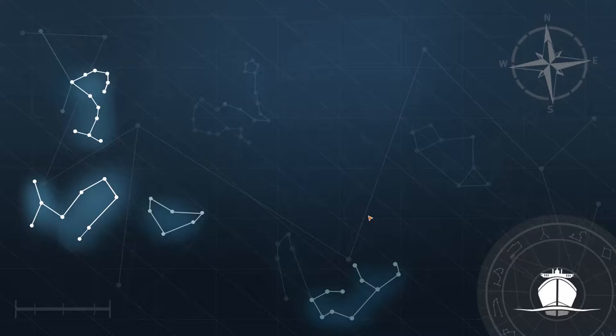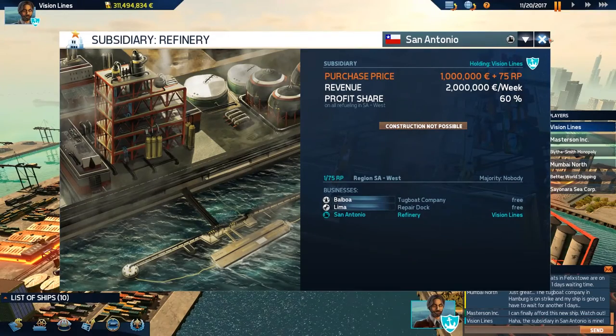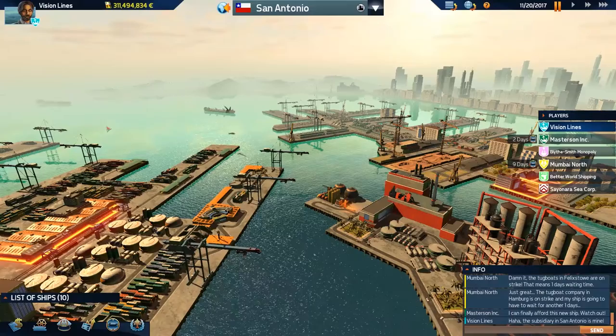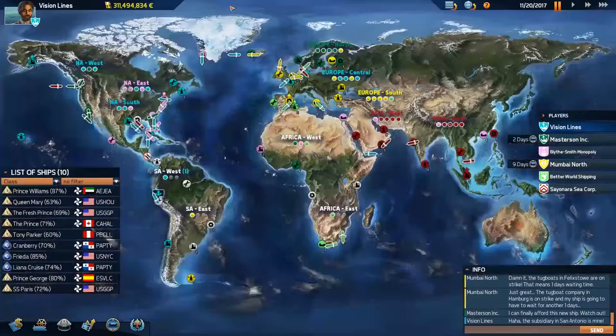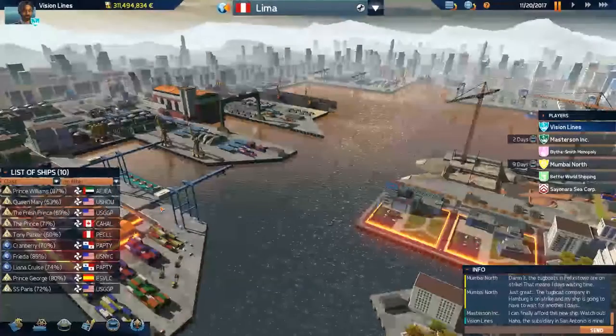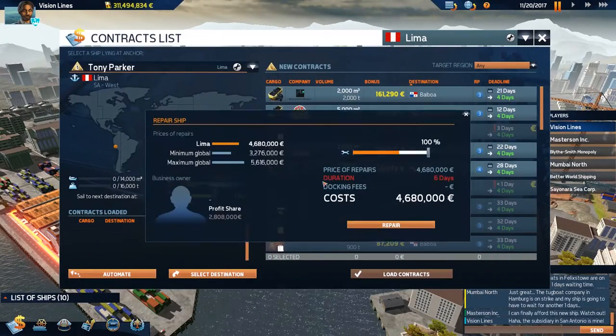We're going for the refinery here at 60%. It doesn't help us for anything else because no other ships come to this area. We're in Lima — it kind of sucks, it's basically just our fleet in South America. Oh well, let's get you repaired, give you a break here.